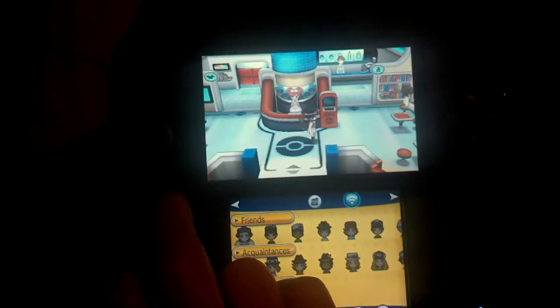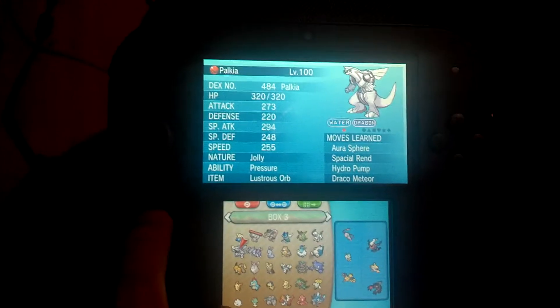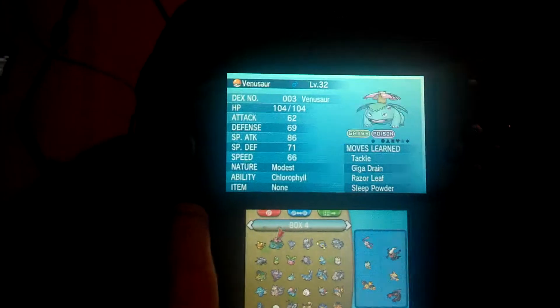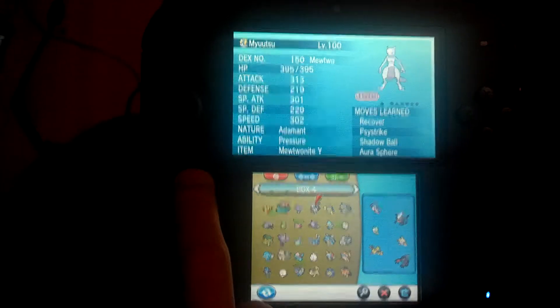Alright, so as I stated, I have a Mewtwo as well. So let's go check him out. We've got a level 100 Palkia that knows Spacial Rend, Shadow Ball, Hydro Pump, and Draco Meteor, but not using it at the moment — it's just kind of there. But as I was saying, we've got Mewtwo with the Mewtwo Y-stone. I have an X-stone as well, but a guy just gave me a Y-stone, so I started using it. And it knows Recover, Psystrike, Shadow Ball, and Aurora Spear. Nice.